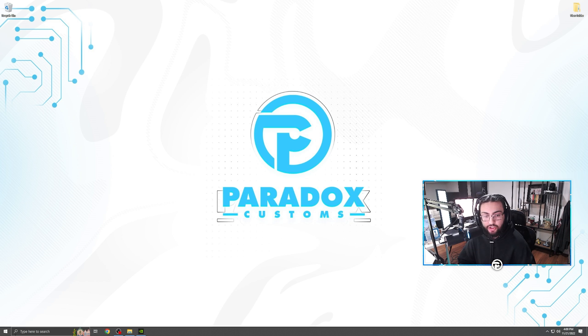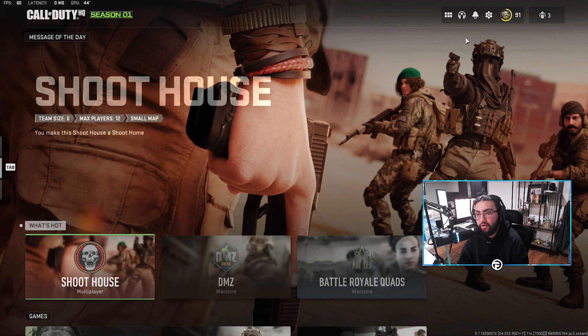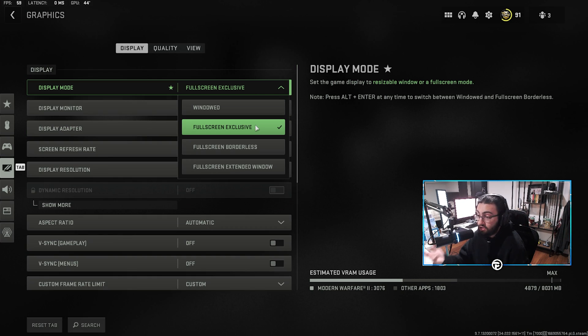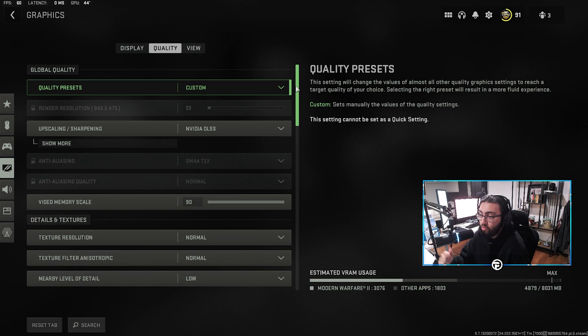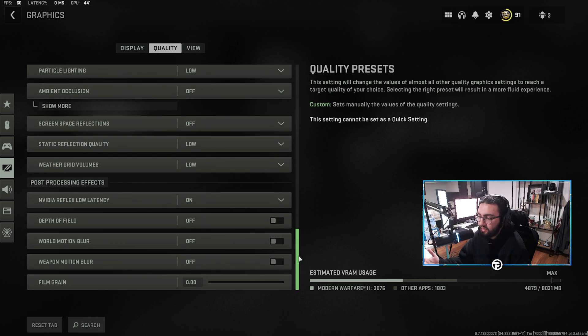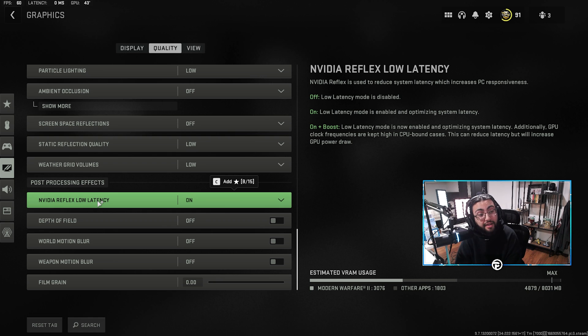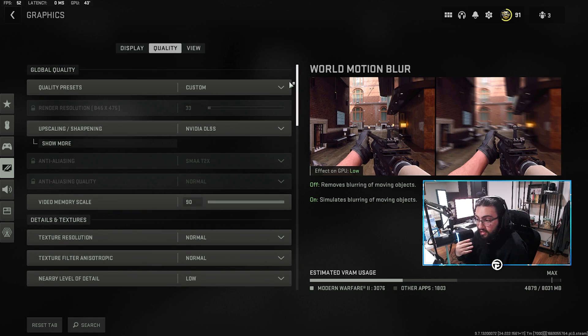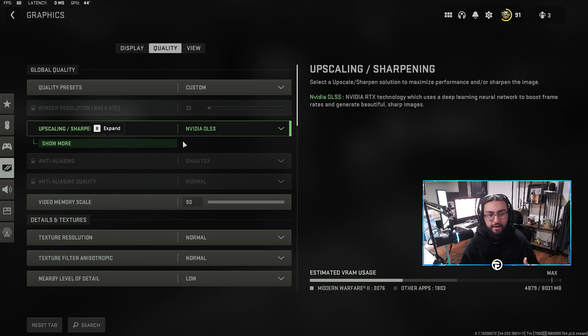Back in the game now — going to Options, Graphic Settings — you can see fullscreen exclusive is now our default. Going to Quality, Nvidia Reflex Low Latency is also on. The settings we needed saved are now saved. No more going in and changing all your settings every time you relaunch — that's a really important step that a lot of people are not doing.